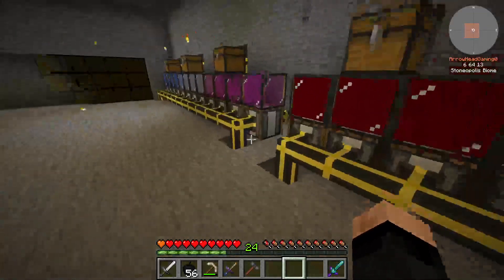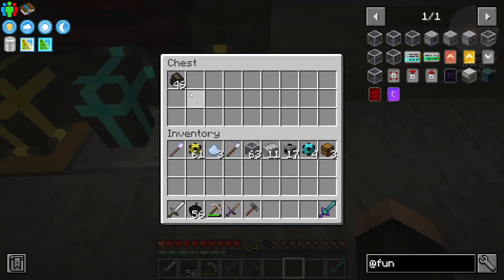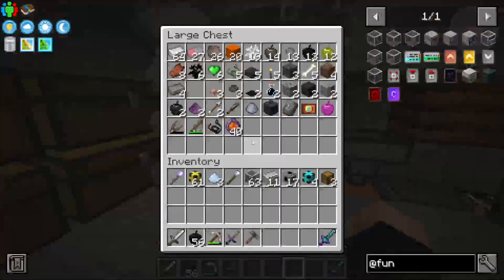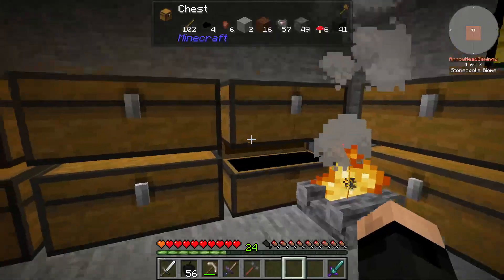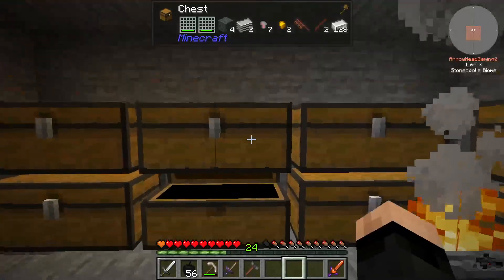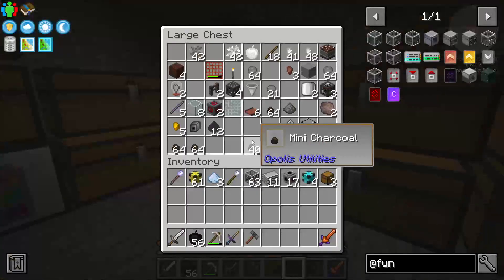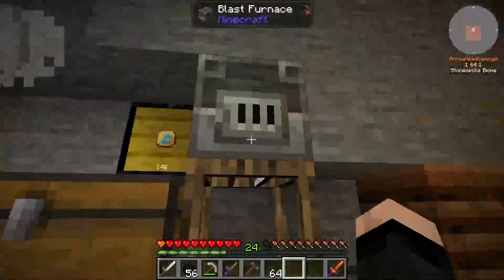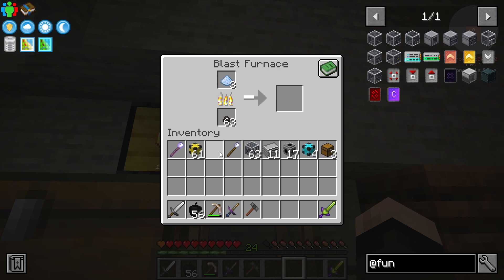I got some in my inventory so let's go over here. I still got some mini over here in the one. There it is. Nice. Into the blaster. And we'll just do all three because it's so easy to get a hold of.